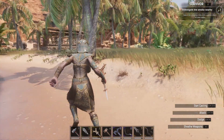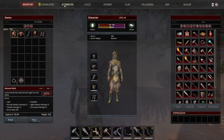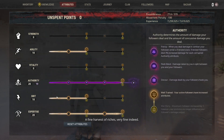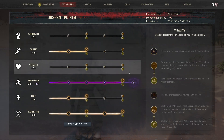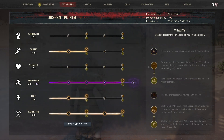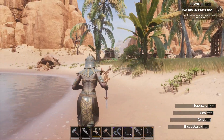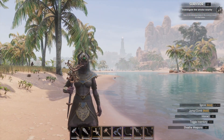I find these are pretty straightforward to use when starting your sorcery build. For attributes, I focus mainly on authority, expertise, and then I'll split between grit and agility. I find this sort of helps the build in most ways, but I'm always happy to be wrong. I'm open for speculation — every build is going to be different — but I've found that for casting spells, this is sort of what's going to be best.